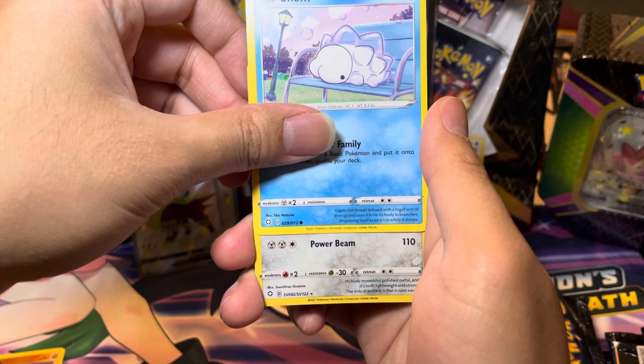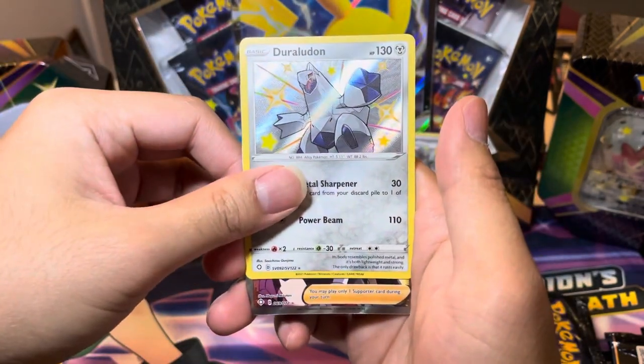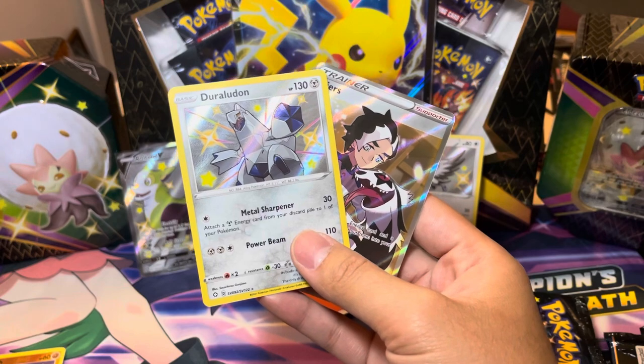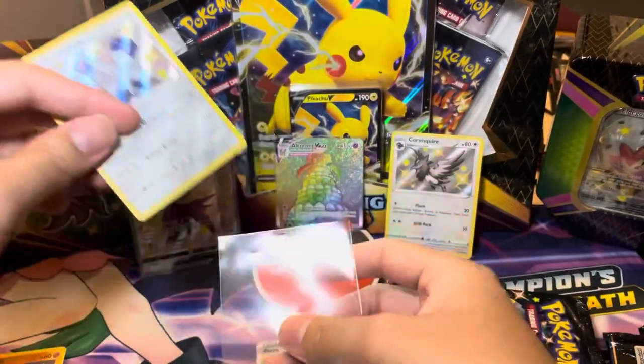Oh, that's a shiny right there. I actually don't know which one this is. Durandalin — I don't think we have you. And we get the full art Pierce! That was a double banger hit right there. That's the way you start off this tin opening — with a shiny and a full art Pierce. That is fantastic.